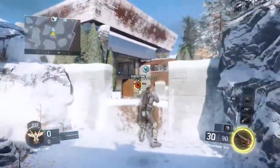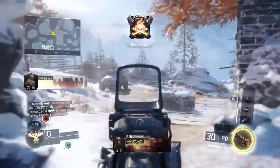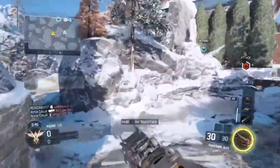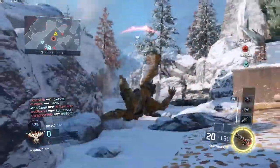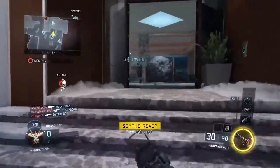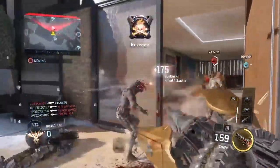This is a longer gameplay but it is fairly action-packed because I do go on a pretty long kill streak in the middle. I get a kill right there with a grenade. As you can see in the title, I do get 97 kills in this game. I was very mad that I died short of a hundred — I tried to jump out of the way but hit the wall and it actually cost me a death.